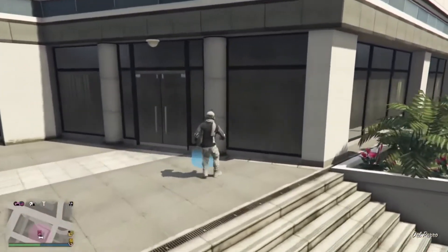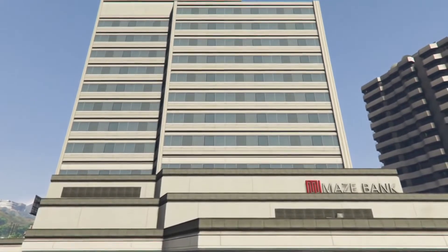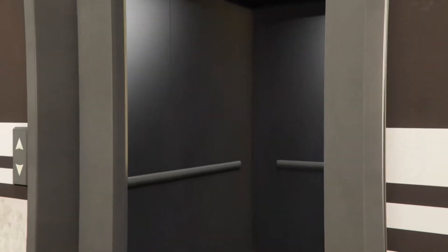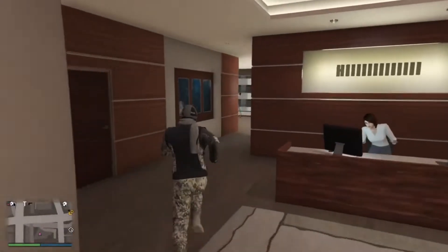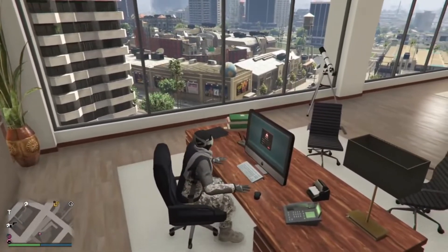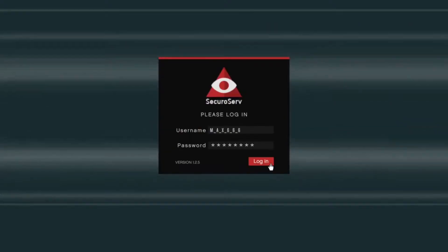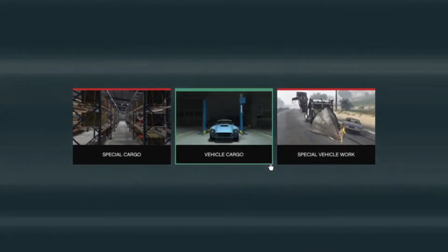Once you're at the office, go inside. You have to buy both a warehouse and an office to make this work. I've only got one sourced vehicle in my warehouse right now. Go to the desk and sit down — you have to be registered as a CEO for this to work. Just go into your interactive menu and register as a CEO.